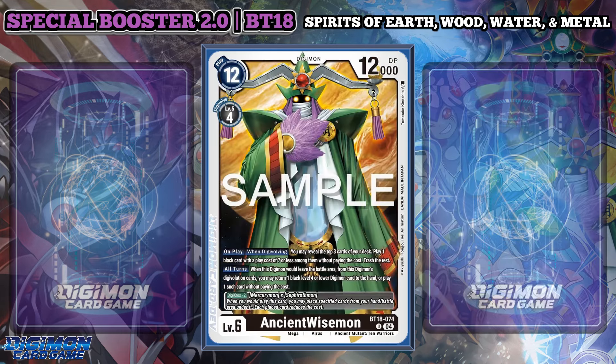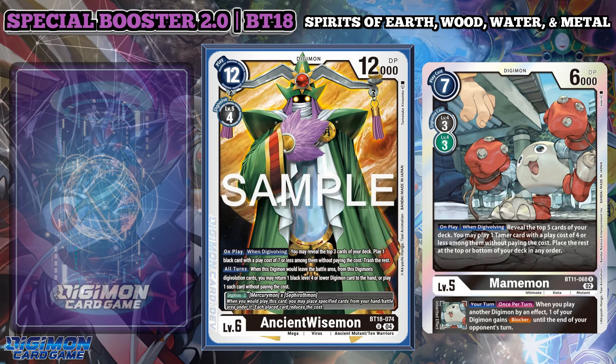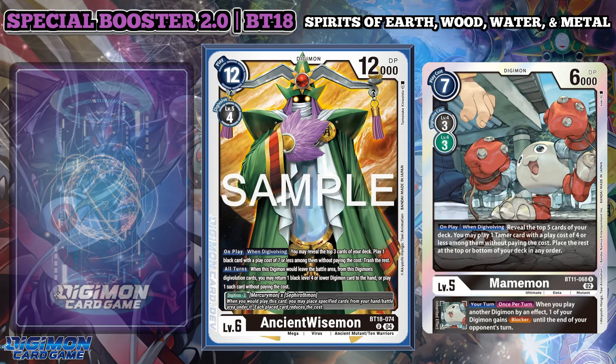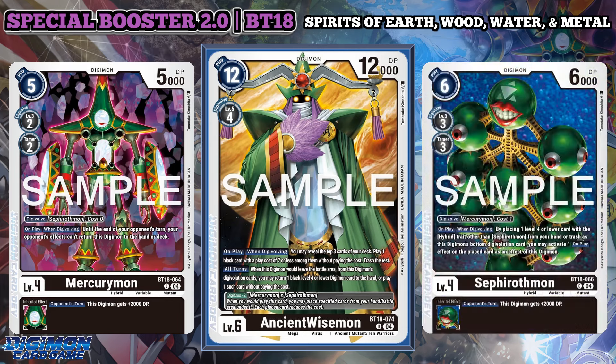Ancient Wisemon on play and when Digivolving allows you to play one black card with a play cost of 7 or less without paying the cost and then trashing the rest. When this Digimon would leave, you may return one black level 4 or lower Digimon from the sources to your hand, or play one card without paying the cost. For floating reasons, I like this card in Sealed. Like the other Ancients, you can Digicross with Mercury and Sephirothmon.